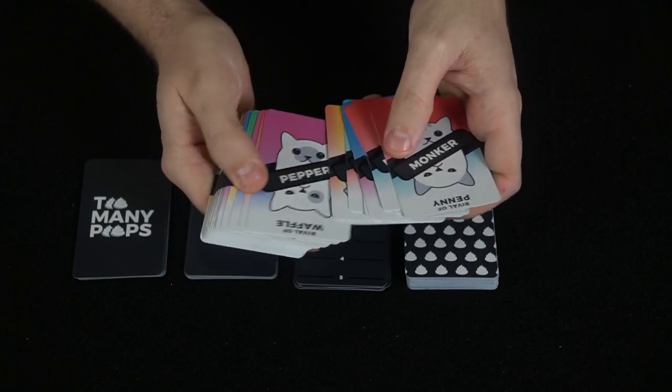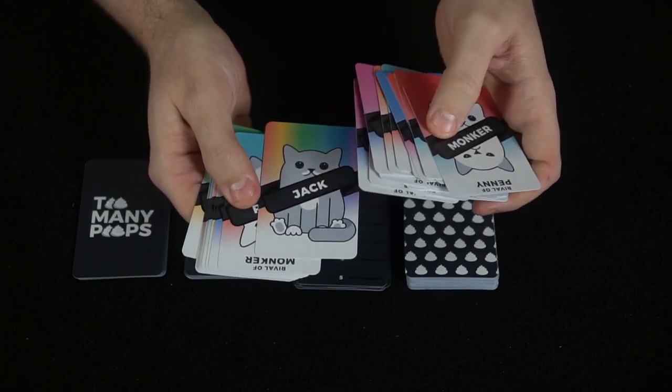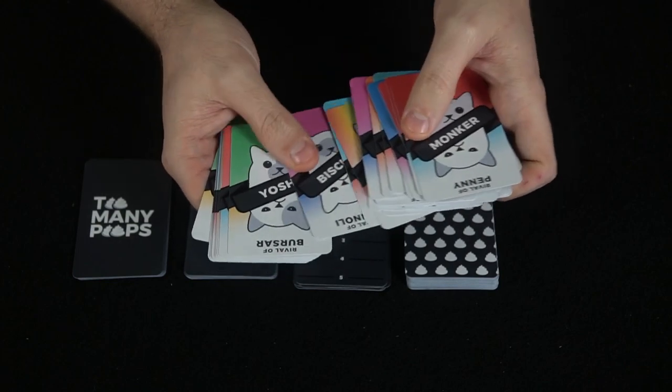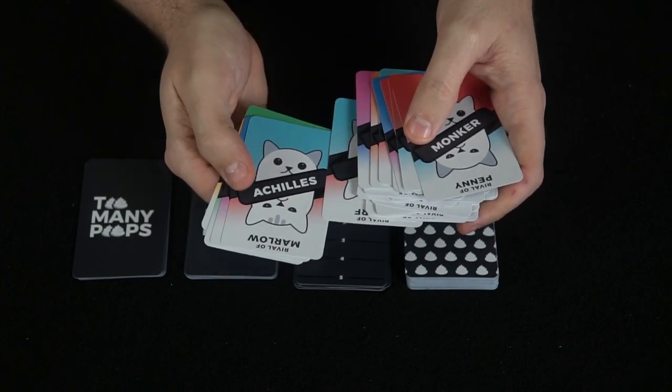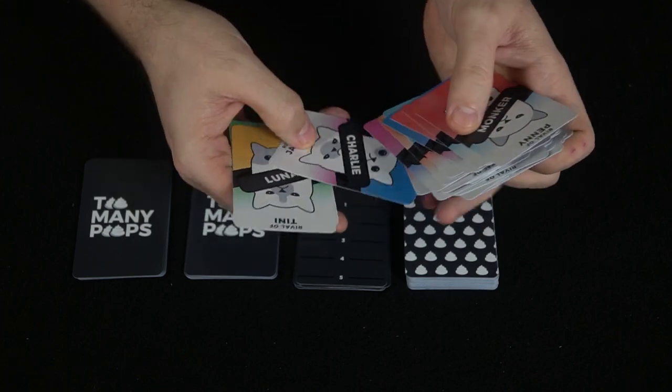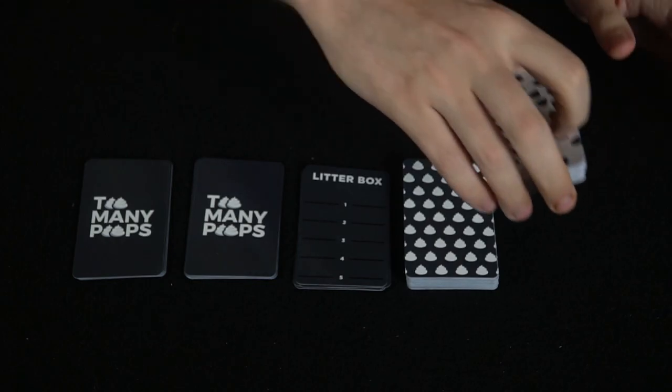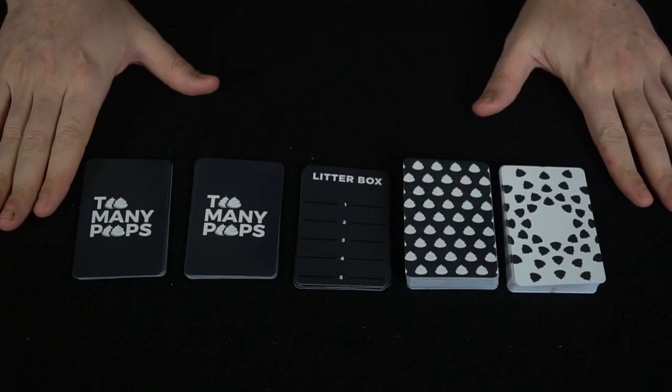Finally, you're going to get a big deck of cat cards. These cat cards are all very similar in style but have different colorization or different highlights to them, and of course they have different names. They also have rivals, which comes into play when they flip over. That is the most part of this little take-that cat game.